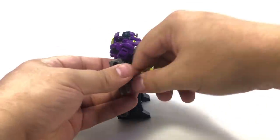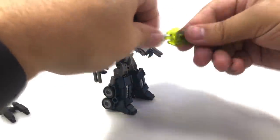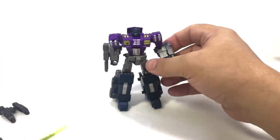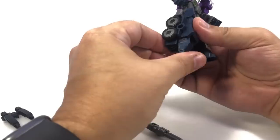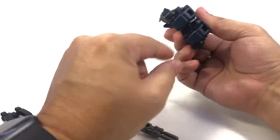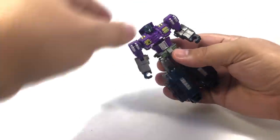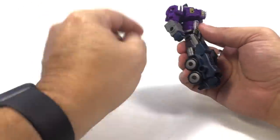All those weapons work for the larger combined version as well. Go ahead and combine this into the big polearm for combined mode. To prep him for combined mode, take the back guns off, take these guns off, and fold his feet all the way back — they won't fold completely straight back but peg into the heel piece. Then take that upper torso and extend it up so there's a little gap in the torso.